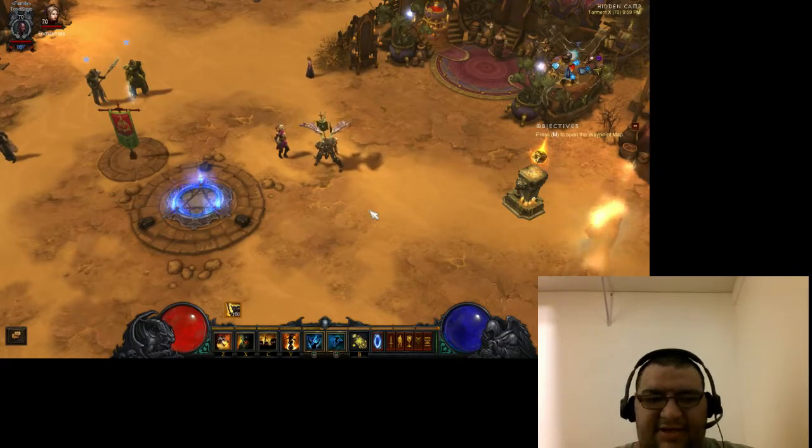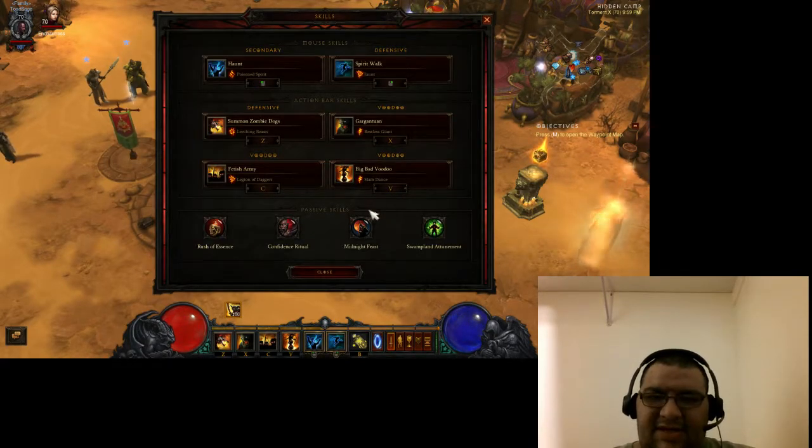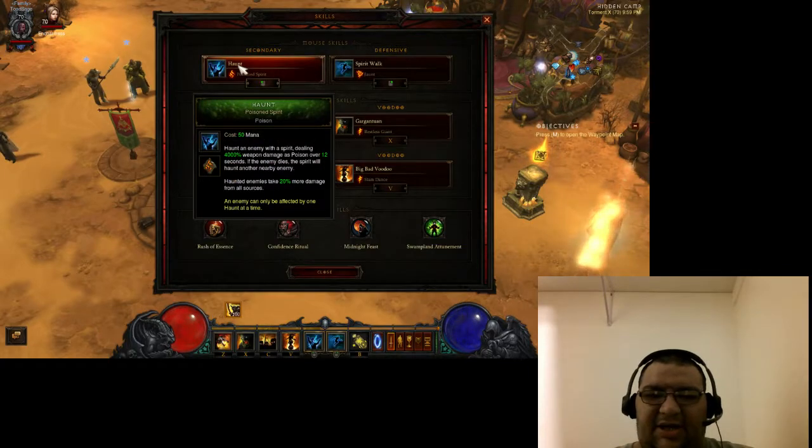So let's go ahead and take a look at what we're doing, and you'll see a little bit of my mindset and how I went about this. First of all, we're using Haunt — Poison Spirit. It's a low-cost mana spender. You get a nice big chunk of damage over time to your enemies, and your enemies also take 20% more damage for the duration that they're affected by Haunt, which is never a terrible thing.